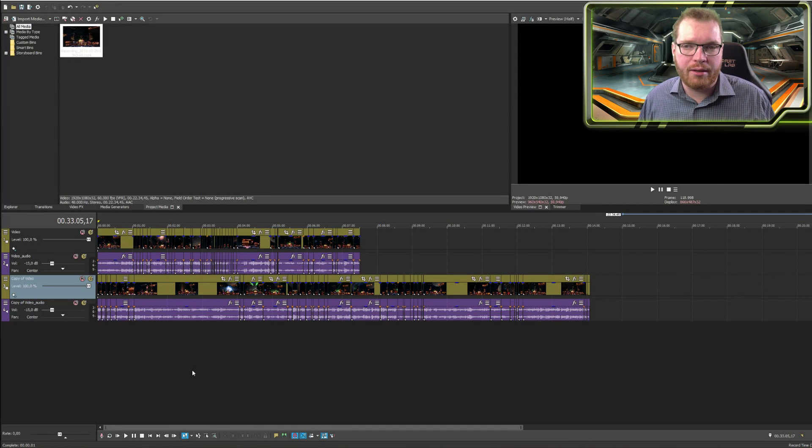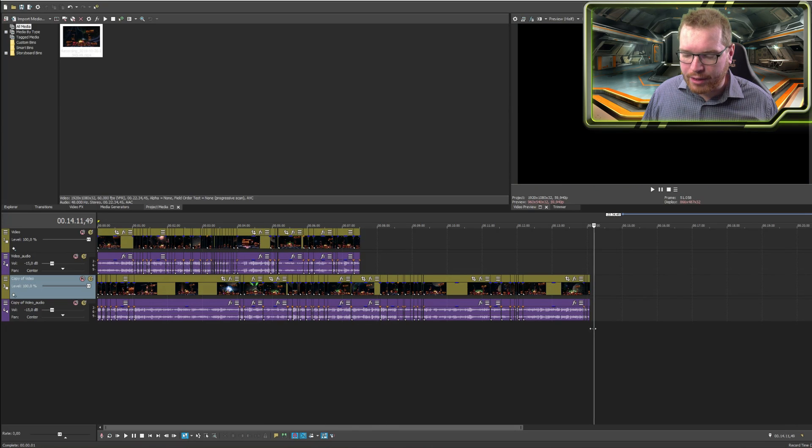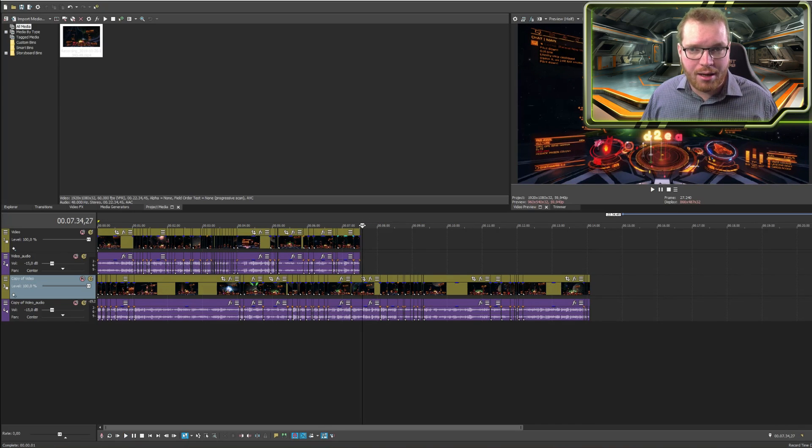One critique from the comments was that the stats we were testing with were pretty much just guessed at. While DPS is still really difficult to measure, I figured that damage efficiency — how much of the time we're being shot at — is something I can measure. So I went into a high-intensity conflict zone in my Cutter, flew around for about 20 minutes killing NPCs, recorded it all, and cut the video into two tracks: one where I'm not getting shot and one where I am. It turned out that 65% of the time I was being shot at and the remaining 35% I was not. So for all the tests I'll be running today, I'll be using 65% as damage efficiency.